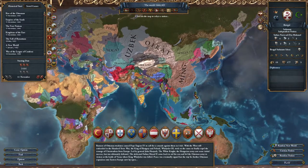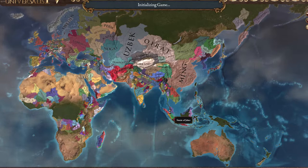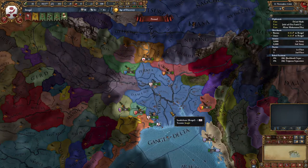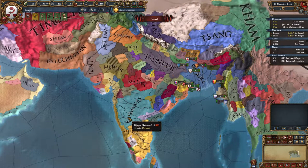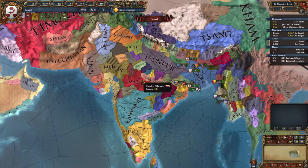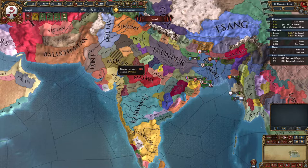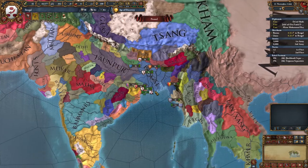Let's see who we get here — Bengal, boom. Never played Bengal before. I do know that Bengal is not particularly weak, so this should be relatively interesting given so many opportunities. The closest I've played to Bengal is Bahmanis, way before they changed everything with the Dharma DLC. We are playing with the 1.3 Emperor DLC and patch, and we have all DLCs active.